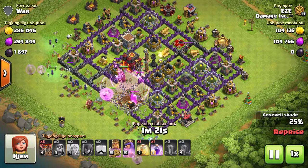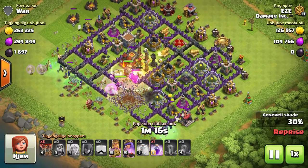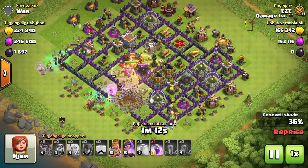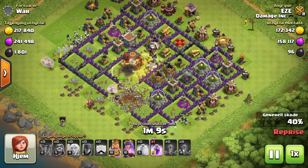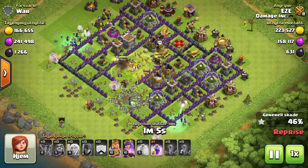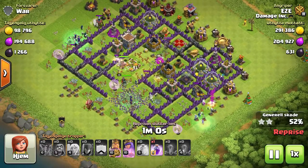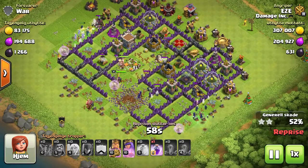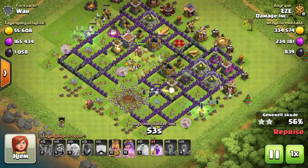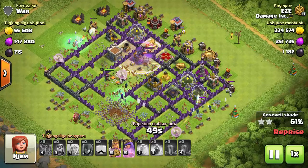This is a Slap attack — it's a pretty much brand-new Town Hall 10, level one, and I think healers are maxed at level four. We've got nine witches and six healers on top of those nine witches. You start off in two corners — put two or three witches in each corner with a couple of wizards and a couple of healers — then do the same thing in the core along with the heroes. Again, you're going to put all the troops in at one time and just watch them go to work, and the only thing you do after that is use your spells carefully.